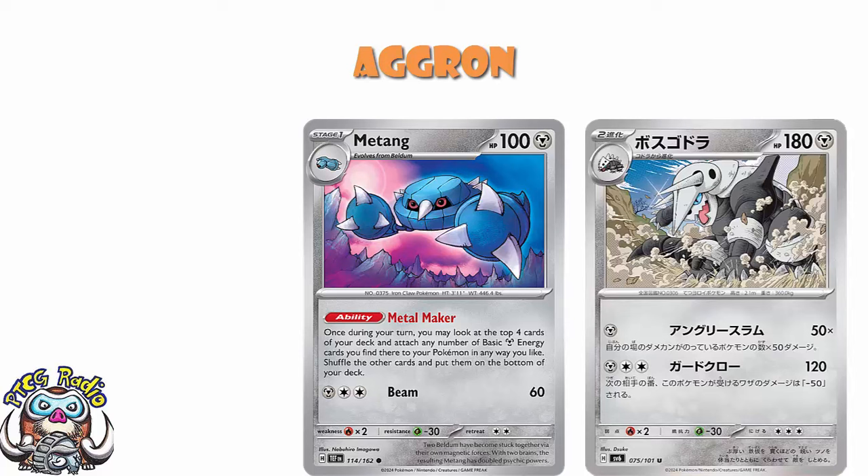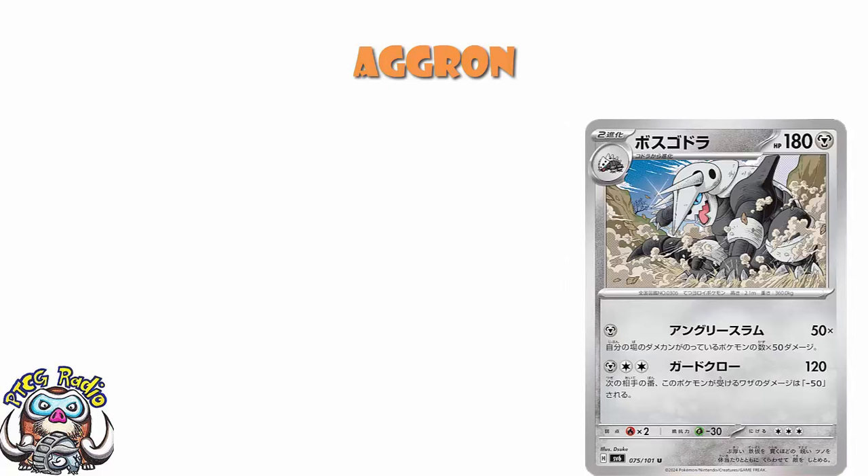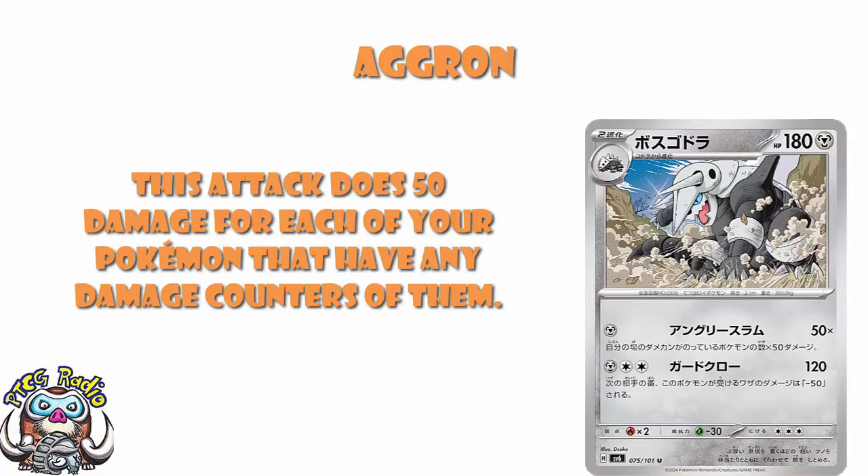But it's the first attack we're really worried about here — that is the one where we go: oh, yeah, that could be fun. Because what we've got here is single metal energy, 50 damage for each of your Pokémon that have any damage counters on them. To put it another way, if all of your Pokémon — including your active Aggron — have damage counters on them, then all of a sudden you're doing 300 damage for a single energy on a single prize Pokémon. This is a stunning Pokémon.